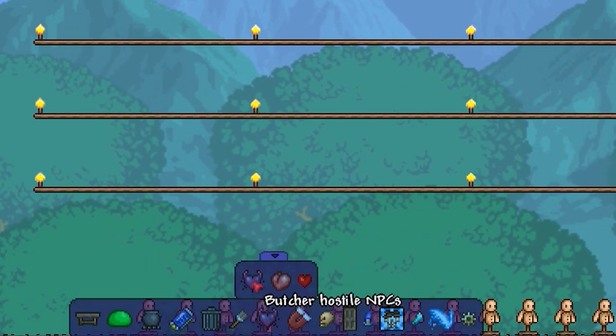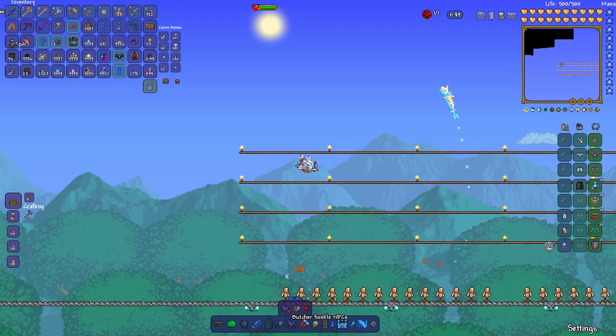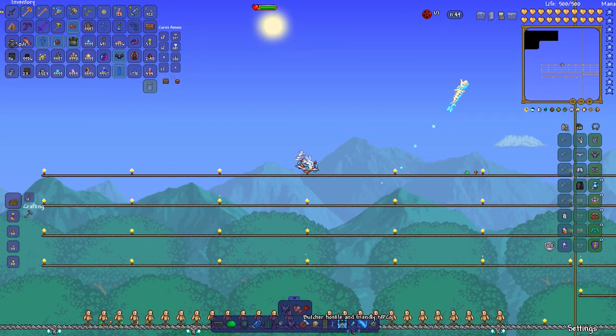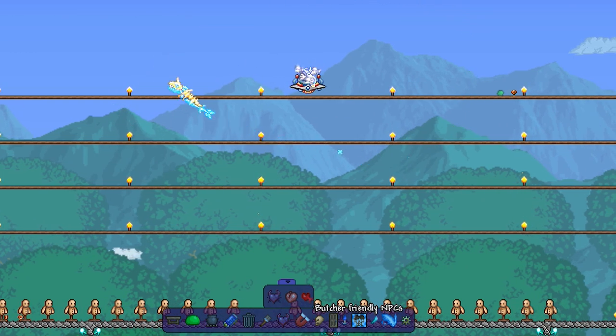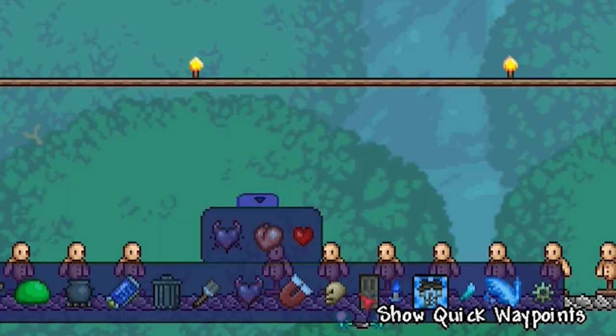You can also use the giant magnet icon for vacuuming items. Then there's the NPC butcher: if you're sick of hostile NPCs hassling you, click it and it butchers every hostile NPC on screen. There's also a middle option to get rid of everyone including town folk, or a separate option to remove only town folk.